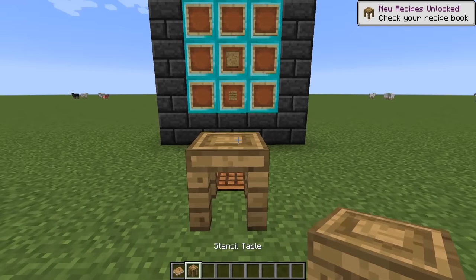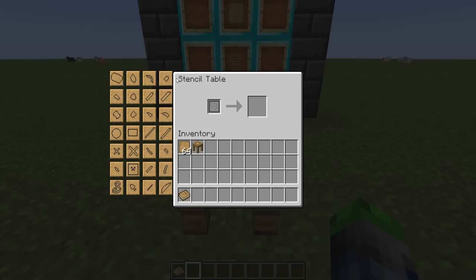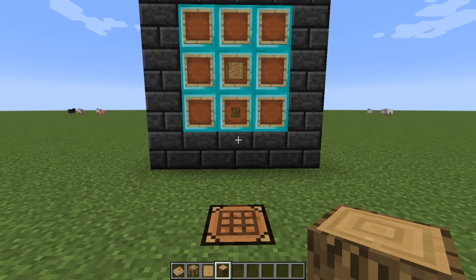Here is our stencil table. As you can see, it has all these different pictures and squares on the left side. If you take one blank pattern and select, say, this pickaxe head shape, it will make the stencil — basically the mold — for that material. So if we drop a bunch of blank patterns in, we can make a pickaxe stencil, a shovel stencil, and a hatchet stencil.